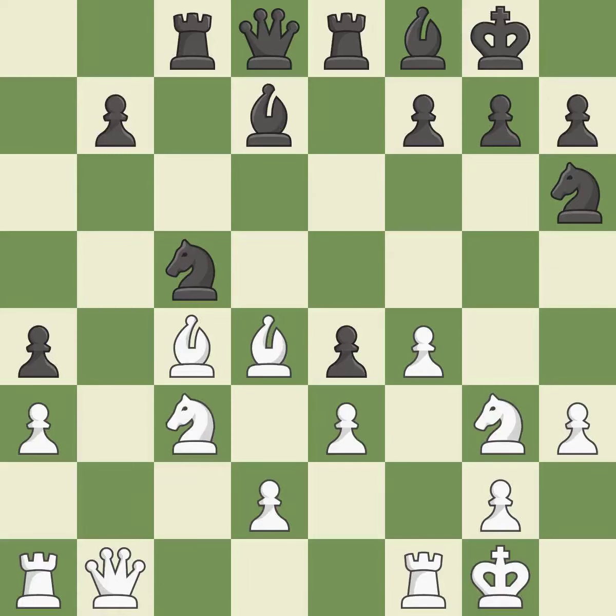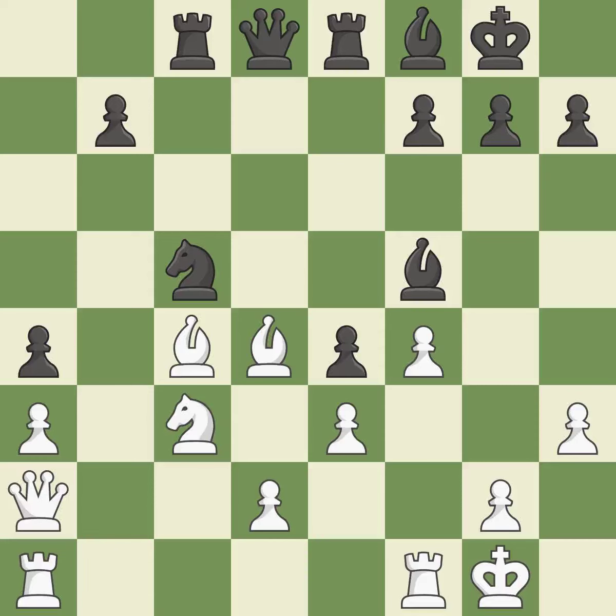This suggests exchanging items of equivalent value. This maintains the balance in material with a good trade. This is the only good move — backs off. This connects the rooks, which helps them coordinate together in the future. This threatens to fork pieces. This blocks the attack on a pawn that could have been captured. This threatens to reveal an attack on a bishop. This prevents the opponent from being able to fork pieces — it is best.